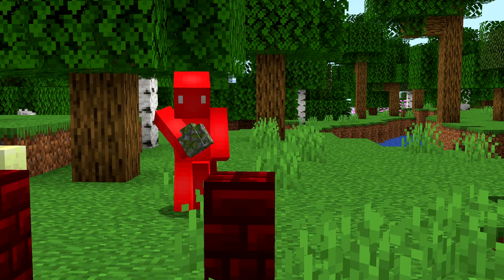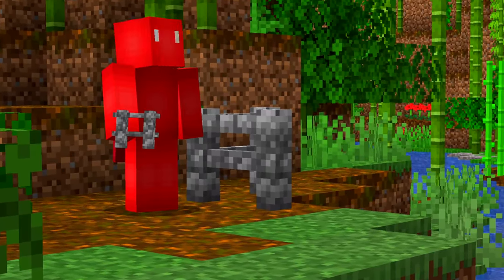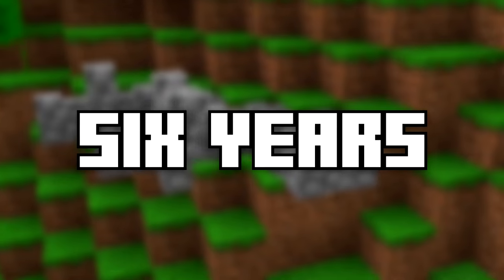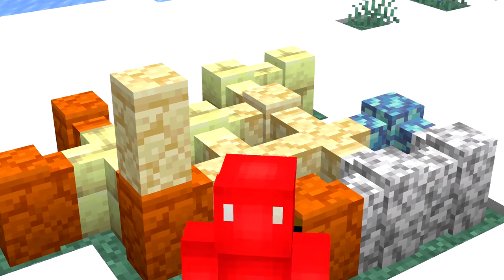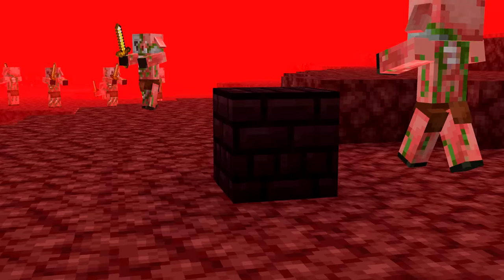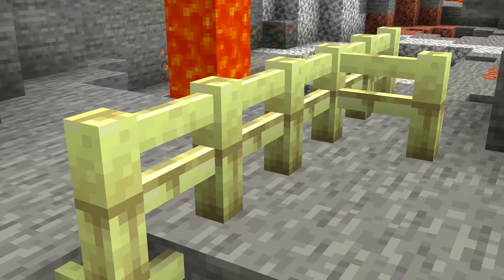Number thirty-two: walls were added to Minecraft in 2012 so there could be fences for blocks that don't look quite right as fences. Cobblestone was the only type for six years until Mojang added a load of new ones, including one that's slightly different — nether bricks are the only block that also has both a wall and a fence variant.